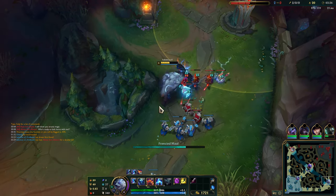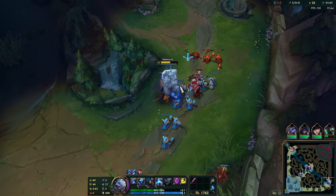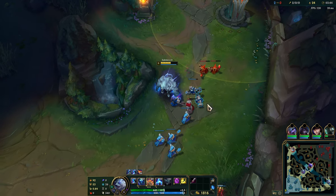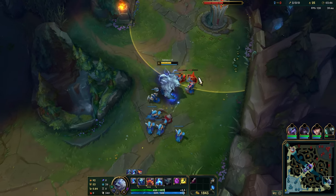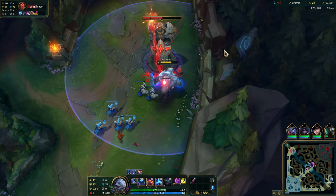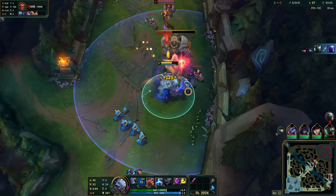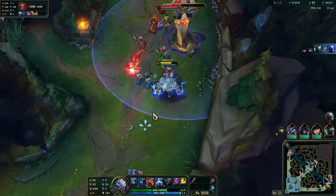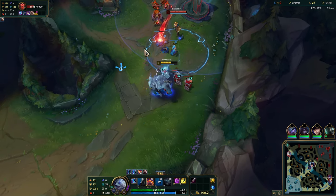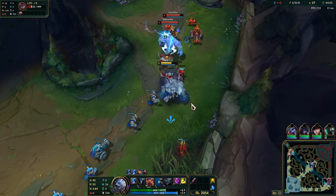I kind of messed up the runes for sure this game. It's okay though, it's not the end of the world, just not ideal. You usually either want Lethal Tempo or Press the Attack, depending on whether you want short trades or long trades. But it's going to be okay, because Volibear is still good at taking objectives, although you do get a lot more healing if you were to do it with a jungle pet healing you on top of everything.